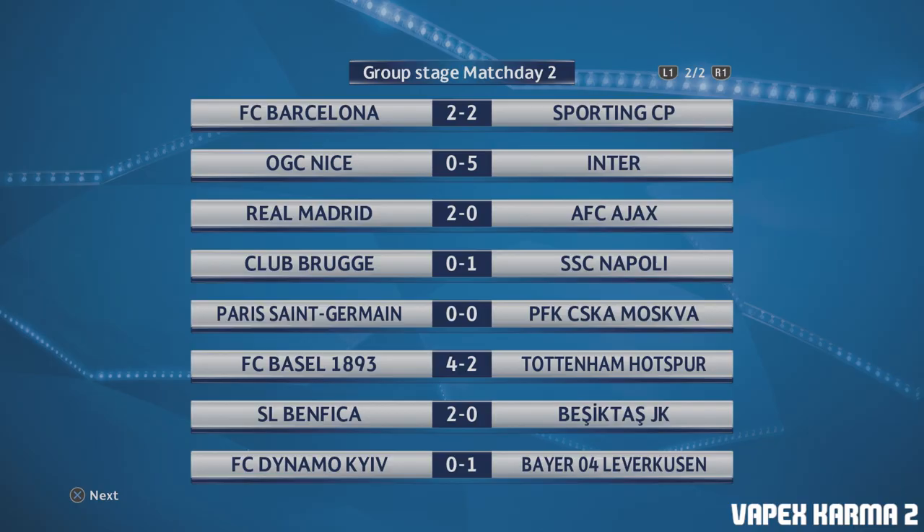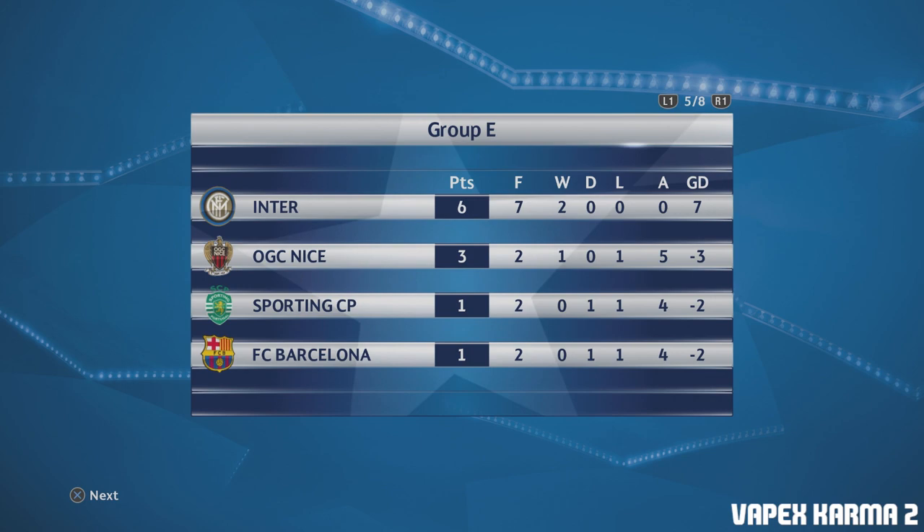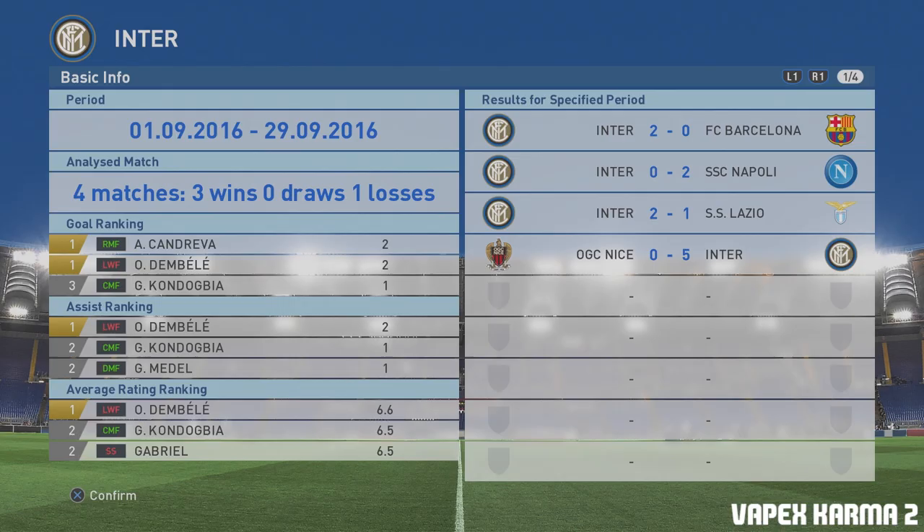Here are the other results: Barcelona drew with Sporting - that's good for our group table. Madrid beat Ajax. Club Brugge lost to Napoli. PSG drew with CSKA. Basel beat Spurs 4-2 - Spurs not doing very well. Benfica beat Besiktas. Dinamo Kiev lost to Bayer Leverkusen. Lyon beat Dortmund - that's a big result. Sevilla beat 3-0. Leicester lost to Feyenoord. Fiorentina beat Zagreb. PSV beat Frankfurt. Arsenal beat Hoffenheim. Juventus beat Schalke and Atletico Madrid beat Braga. Looking at the table, we're sitting comfortably on six points. Barcelona haven't started well at all and will have to play catch-up. I think we're going to qualify easily.